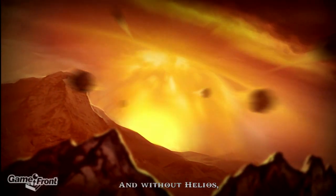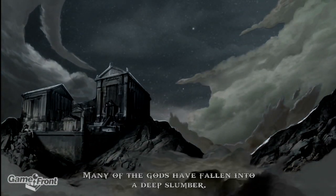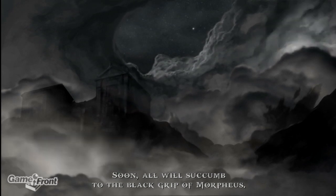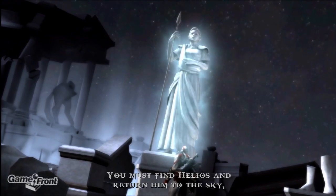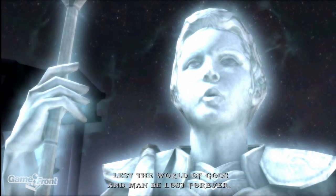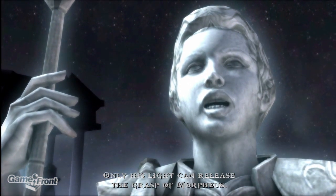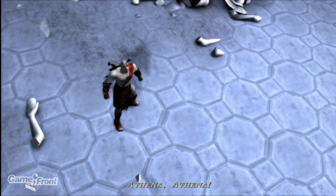Without their master to reign on, the fire steeds have driven the sun chariot into the earth. And without Helios, there is no one to keep Morpheus from seizing permanent power. Many of the gods have fallen to a deep slumber. Soon all will succumb to the black grip of Morpheus. What would you have me do? You must find Helios and return him to the sky, lest the world of gods and man be lost forever. Only his light can release the grasp of Morpheus.